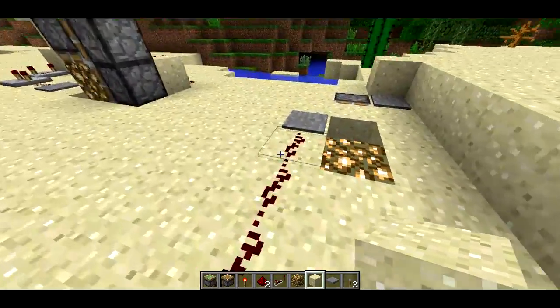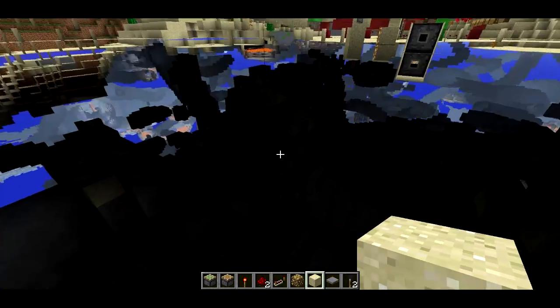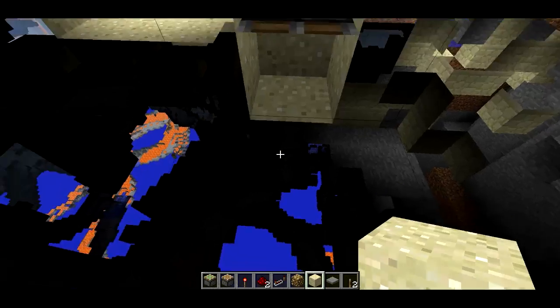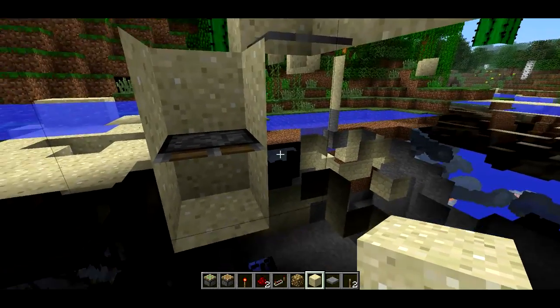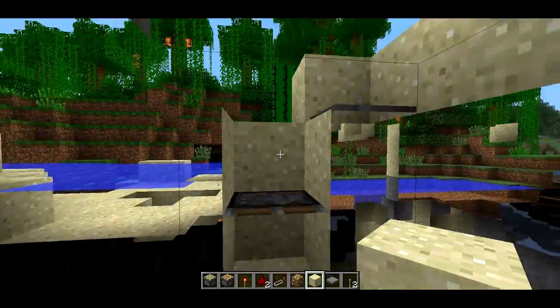Here's another design I came up with where you jump into a little hole. It's got a slightly better range of view because the pistons are just a bit farther away, so I can see more in this direction and more around those pistons, and I can see all other directions — but it's still blocked a little bit.